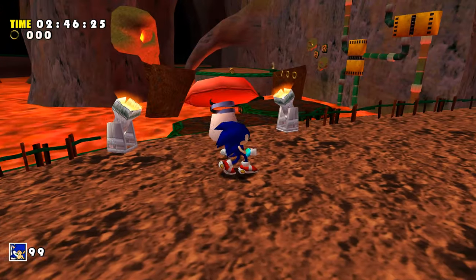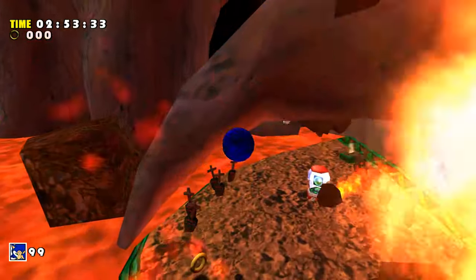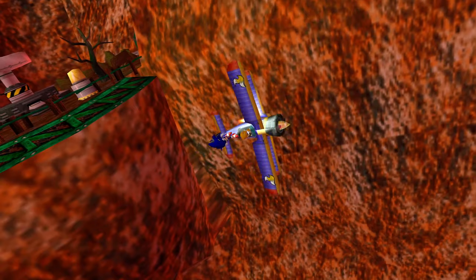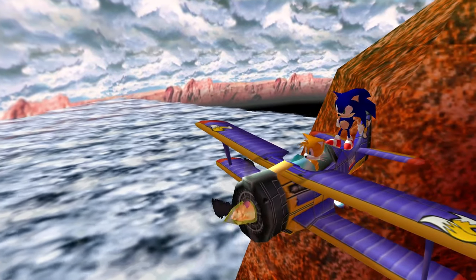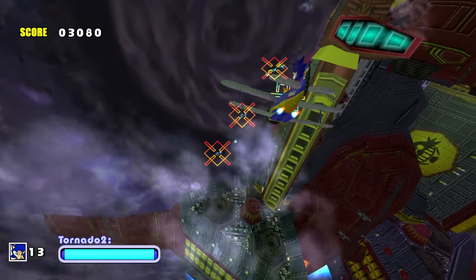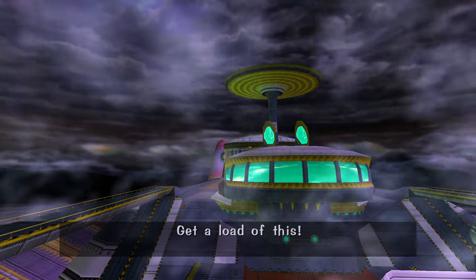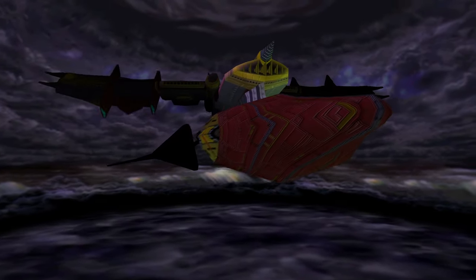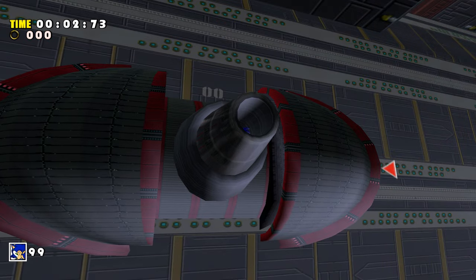Upon reaching a natural dead end, we are saved by Tails piloting the newly revamped Tornado 2, meaning he'll be joining us for the remainder of the run. Sky Chase Act 2 is another filler level and does my favourite level of the run. That part where the Tornado transforms is still so bloody cool. After crash landing on the ship, we are greeted by Eggman who forces us into an unskippable cutscene of the Egg Carrier changing formation. Because of this arbitrary reason, we must venture through the Sky Deck to confront Eggman on the bridge. I will let it be known now — I bloody hate Sky Deck. I need to know who thought a level consisting of mostly narrow bridges along a bottomless pit was a good idea.